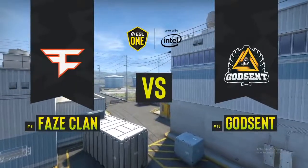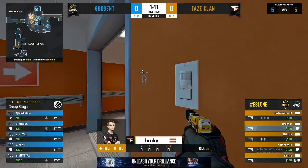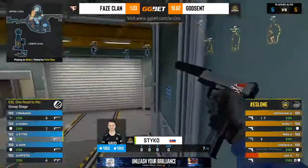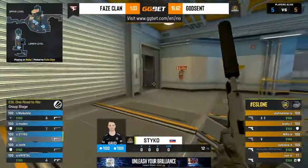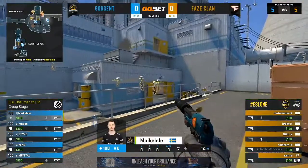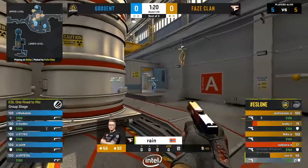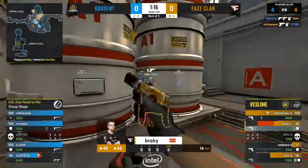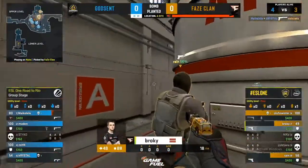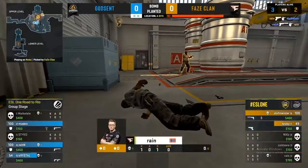Welcome to the old realm of Nuke — it's Phase Clan taking on Godsend in the second map of this series. The pistol round is already underway. Godsend try to pick up the pieces in the ramp room as Stiko hops down, getting rushed by five men from the Phase side. They push down towards hell and Phase go up into heaven, with a bomb plant coming in for heaven, Olaf lurking in late through the ramp room.